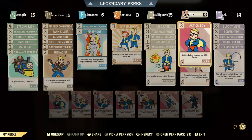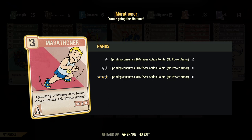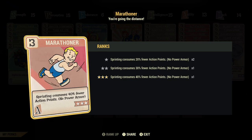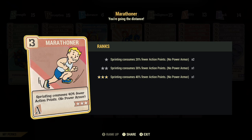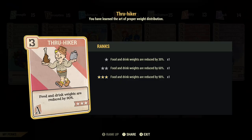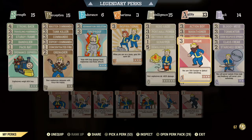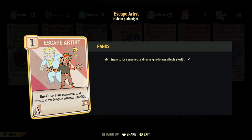In Agility I've got Action Boy — or Action Girl depending on your build, they're the same card — maxed out so I can gain more AP and stay in VATS longer. Marathoner is maxed out so I can run further distances for longer, and the faster you get around the more XP you can gain. Thru-Hiker is maxed out so I don't have to worry about carry weight on purified water or food. I also have Escape Artist and Sneak for the extra damage boost from sneak attacks.